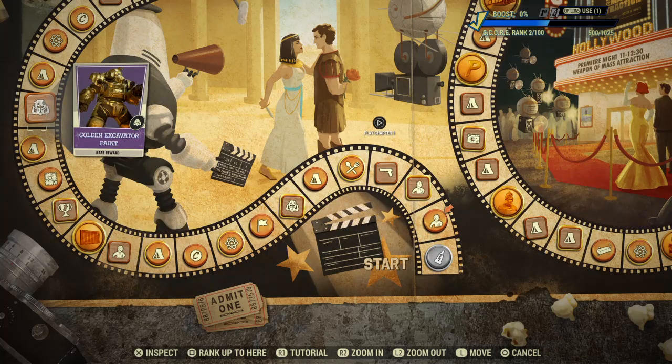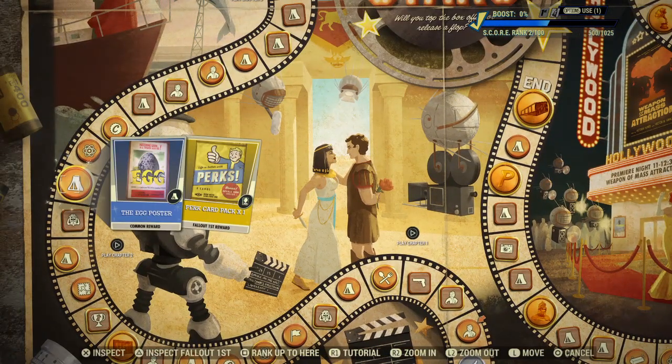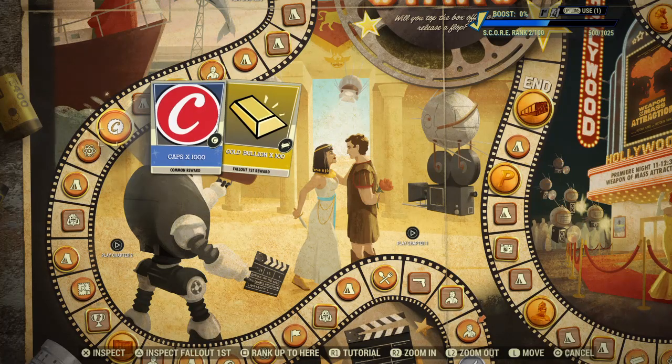Golden Excavator Paint - I'd like to get that because I have the Excavator and I use it quite a lot at the moment. Then the Egg Poster Card Pack one, 150 Atoms, 1000 Caps, and 100 Gold Bullion.